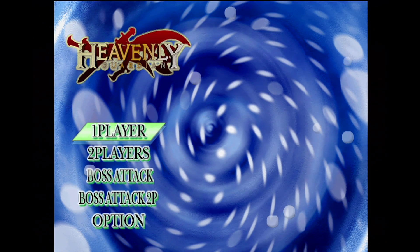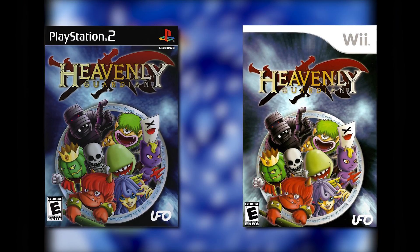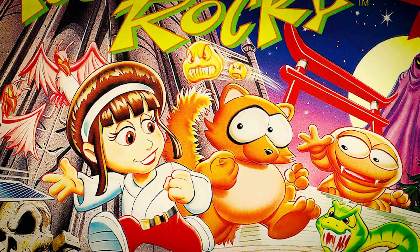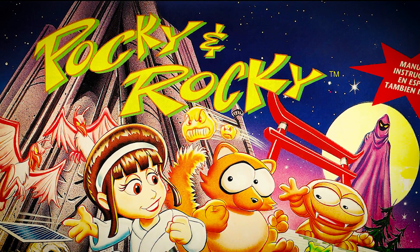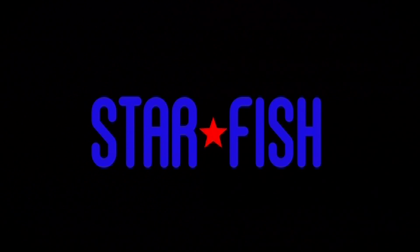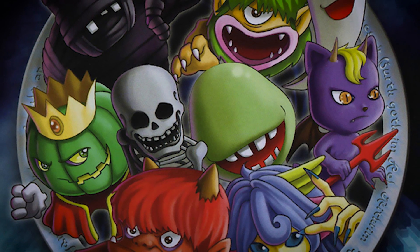Released nearly simultaneously in 2008 on both the PlayStation 2 and Nintendo Wii, Heavenly Guardian began life as a sequel to Pocky and Rocky from the Super NES. Unfortunately, the developer Starfish SD lost the rights to the name, so instead of scrapping the whole thing, they re-envisioned it as more of a spiritual successor.